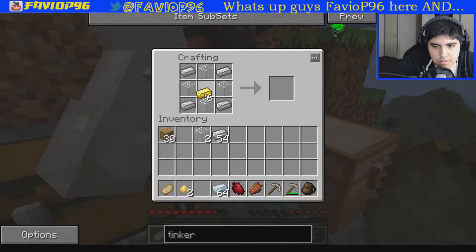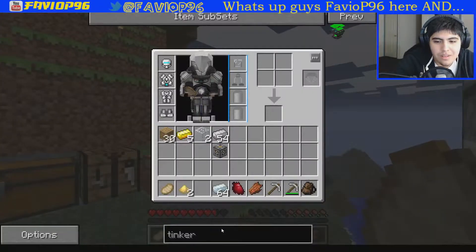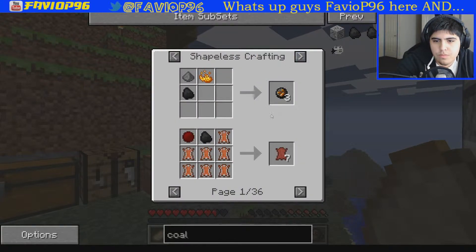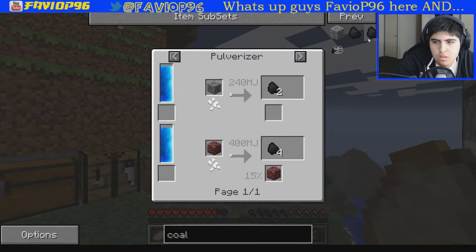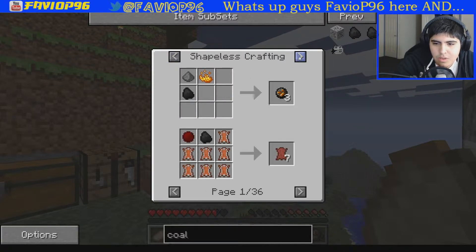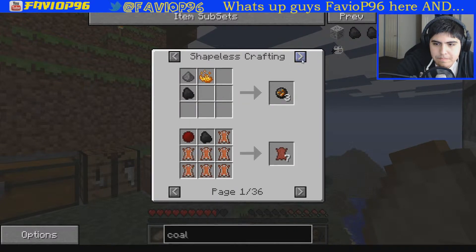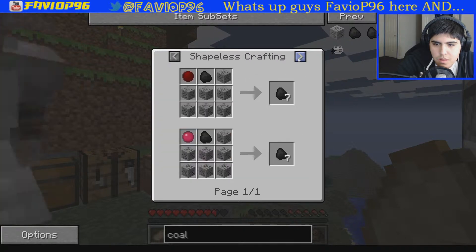Oh, we should probably take on the quarry. Possibly. Oh, we need coal. Maybe the quarry has coal. Oh yeah, transmute the coal. Fine. To make coal — this is the pulverizer. We can get two coal from a coal ore. But then we need a — the pig thingy. Because we can get nether coal, and then we cook that once. That's it. Because if we get the nether coal, we can pulverize it to get four. One nether coal gives us two normal coal.